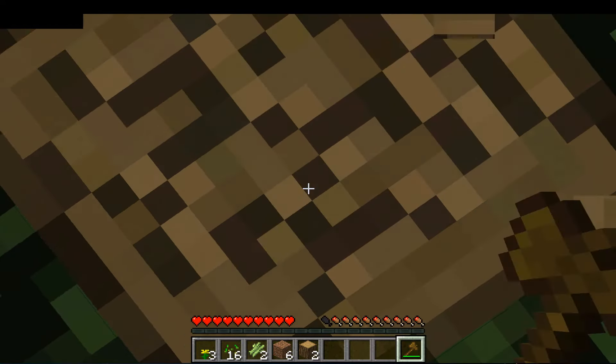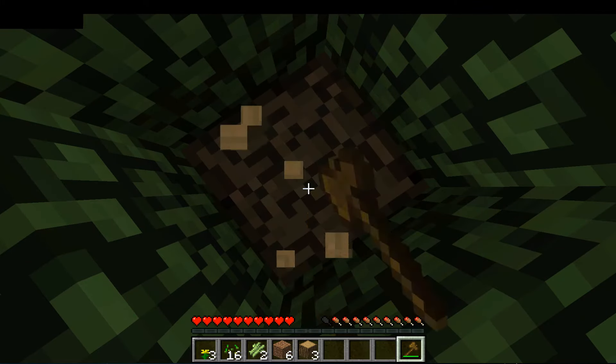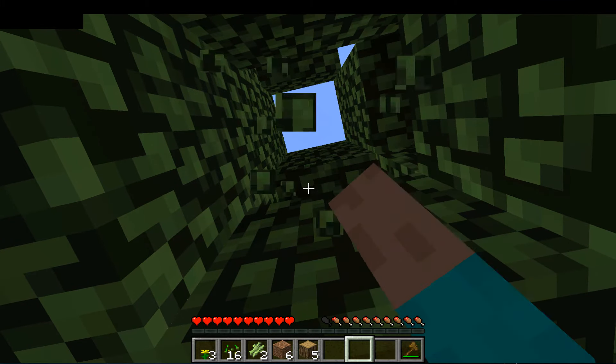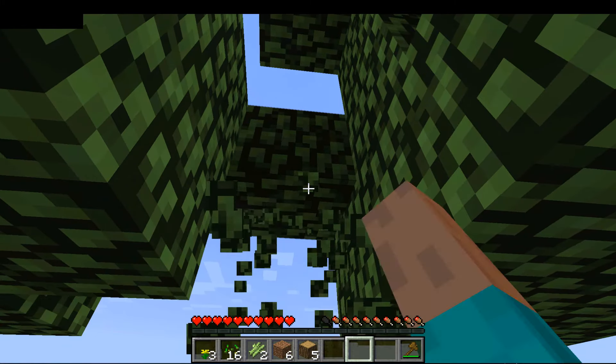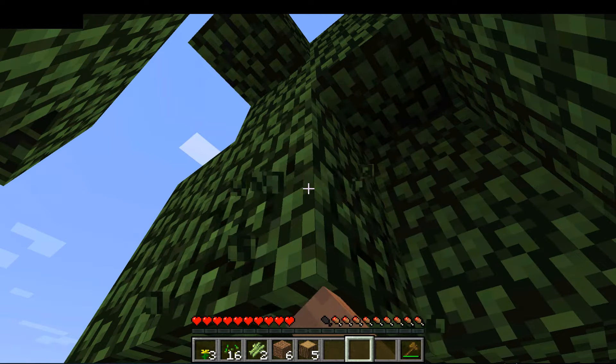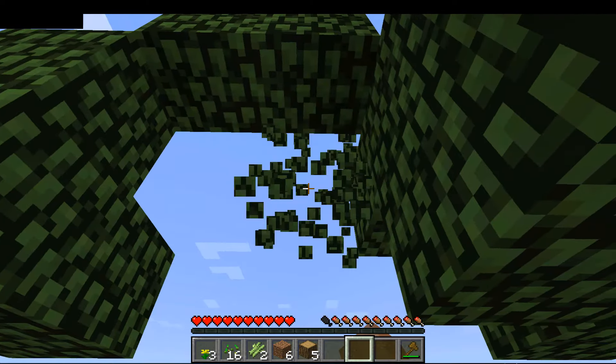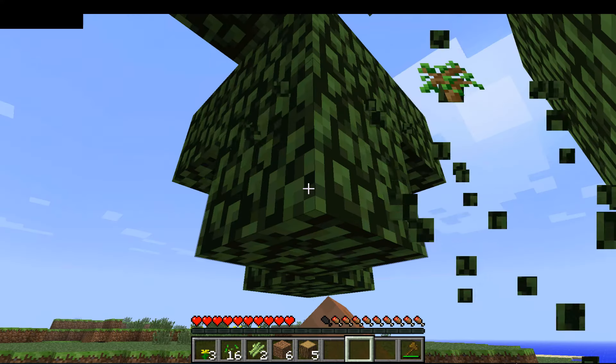I'm just collecting grass to get some seeds while you're chopping down the tree. Much easier to cut with an axe. Oh, you already made an axe for yourself? Make a chest so we can put our stuff in there. True, true. We need to find a place where we can chill — in other words, where we won't be eaten, for those who don't understand my verbiage. A place where to eat, right?